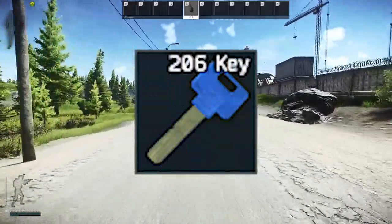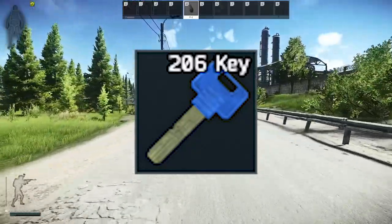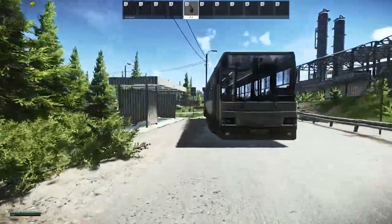Dorm Room 206 key can commonly be found in scav pockets and backpacks. Once you have obtained the key, head to the second floor of the two-story dorms in Customs.